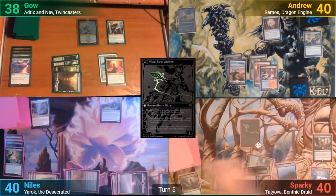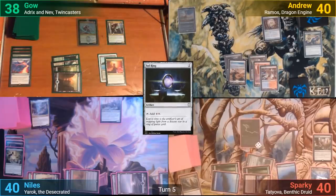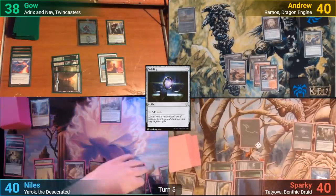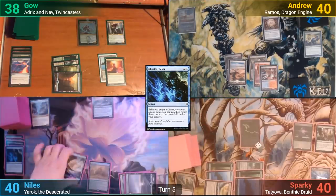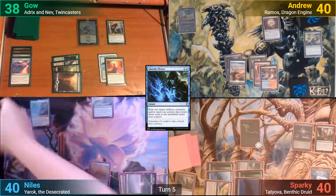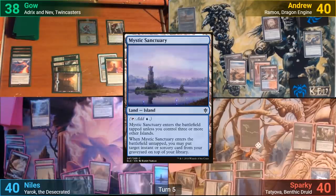He upticks Nissa to reveal a Sol Ring, putting it to hand, and then casts it, passing turn. Nils casts a Ghostly Flicker in his main phase, blinking the Springbloom Druid and a land, then sacrifices a land as the Druid enters. He goes to find two more basics, putting them onto the field tapped. We then see a Mystic Sanctuary come into play untapped.